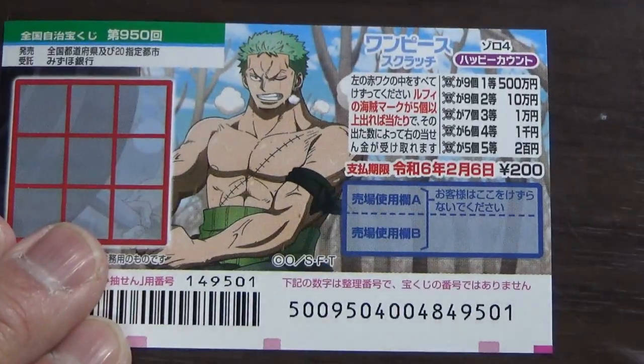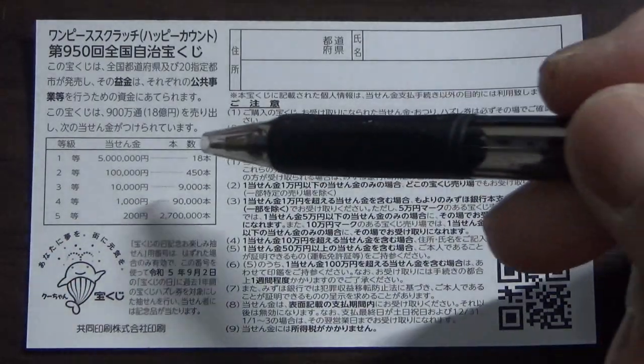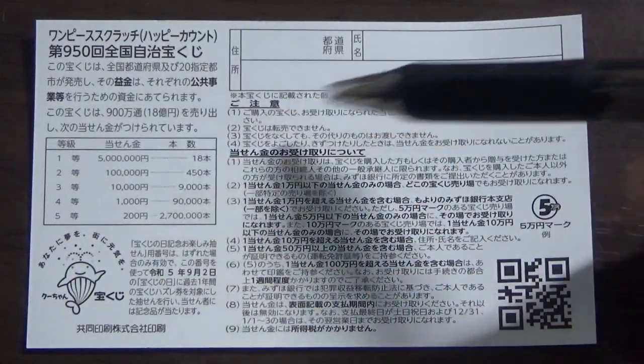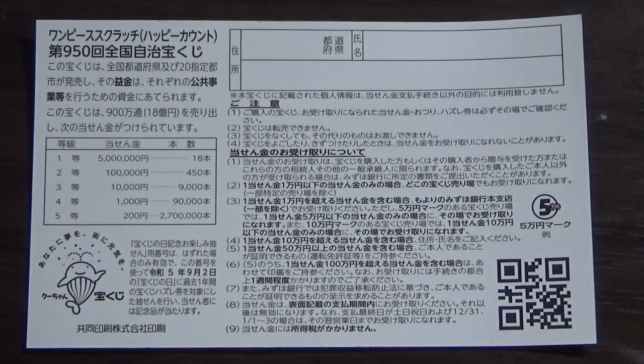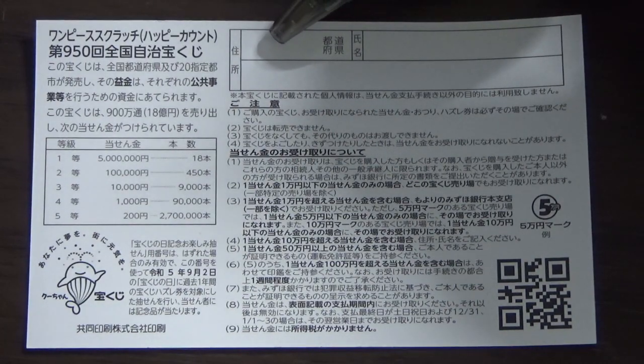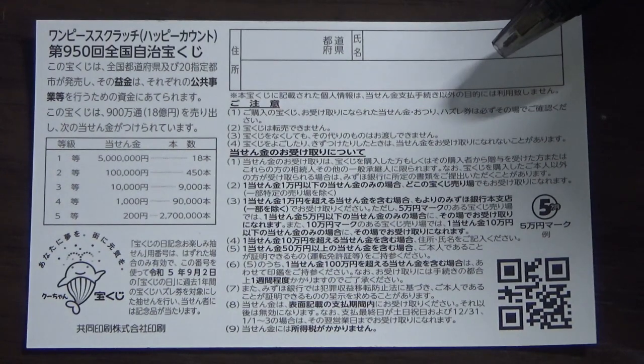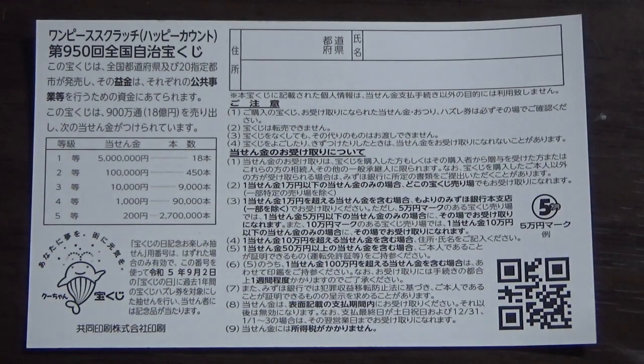Quickly looking at the back, here is a breakdown of the prizes and the rules in Japanese. If you happen to win the first prize or anything over a certain amount, you need to fill in this area — your prefecture, your full name, then your address in Japan. All winnings are tax-free in Japan, and even foreign tourists can play this game.